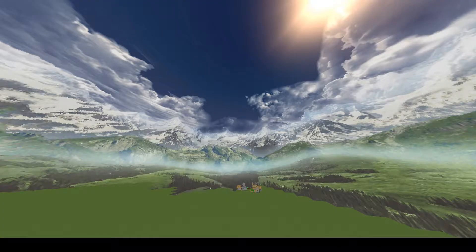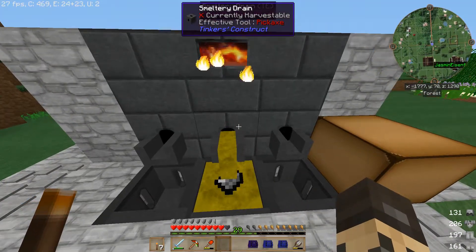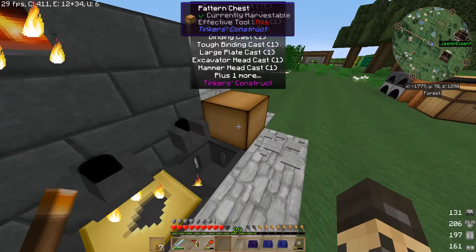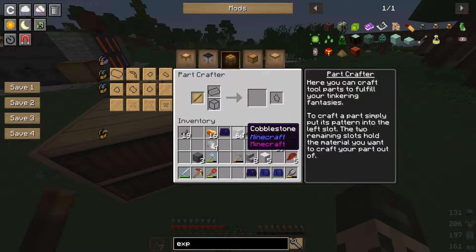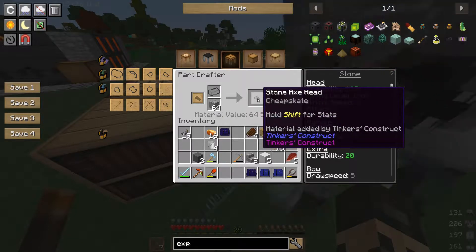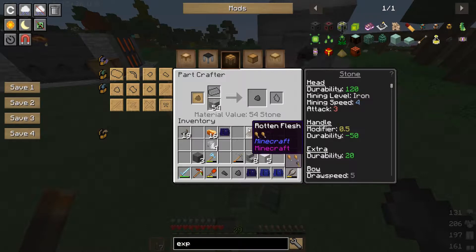Er verhackstückt das Bild dabei dann immer, aber das macht nichts – ist ein schönes Hintergrundbild geworden. Flint Shovel Head – da gibt es auch wieder eine schöne Pattern dafür. Auf jeden Fall fehlen mir da noch Sachen, ich muss mal gucken, kann ich das nicht auch mit Cobblestone herstellen? Ja, kann ich – ganz einfach, guck mal: Steinaxtkopf.